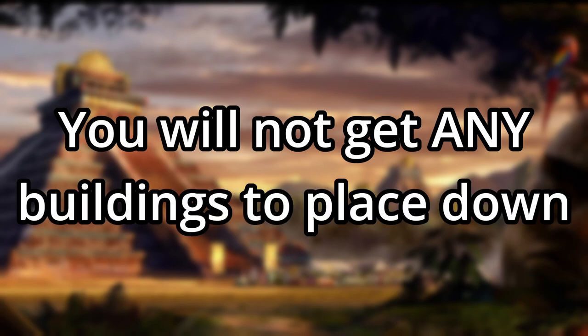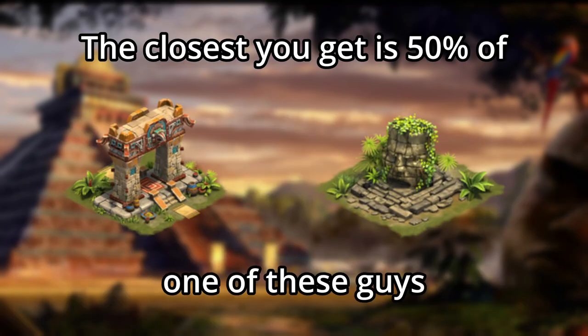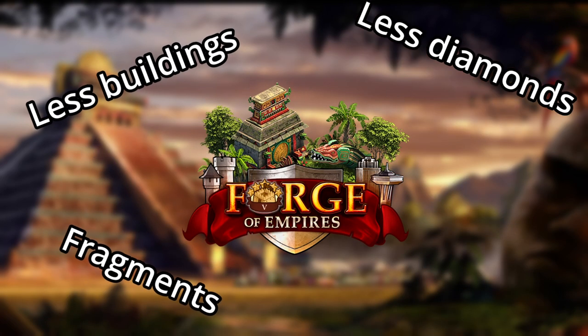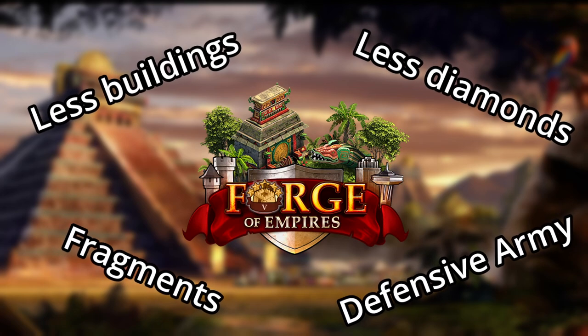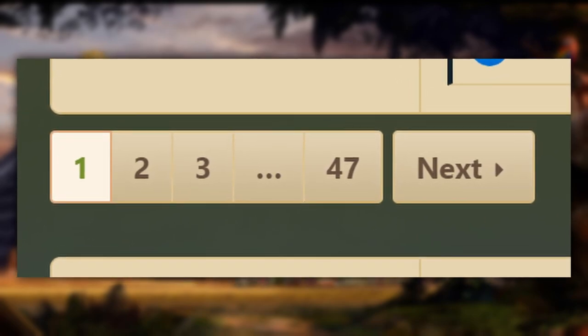The problem with all these changes is that you will not get any — that's right, 0 buildings from a playthrough of all of Guild Expeditions, even level 5. The closest you'll get is 50% of the fragments needed to build a Face of the Ancient or Gate of the Sun God. One of the core, best parts about Guild Expeditions — the ability to easily obtain buildings — has been removed. Combining all of this, along with the diamond changes and difficulty of level 5, it's incredibly easy to see why these changes aren't popular, and even easier to jump onto the negativity bandwagon that has resulted in over 40 pages of negative feedback on the beta forums.